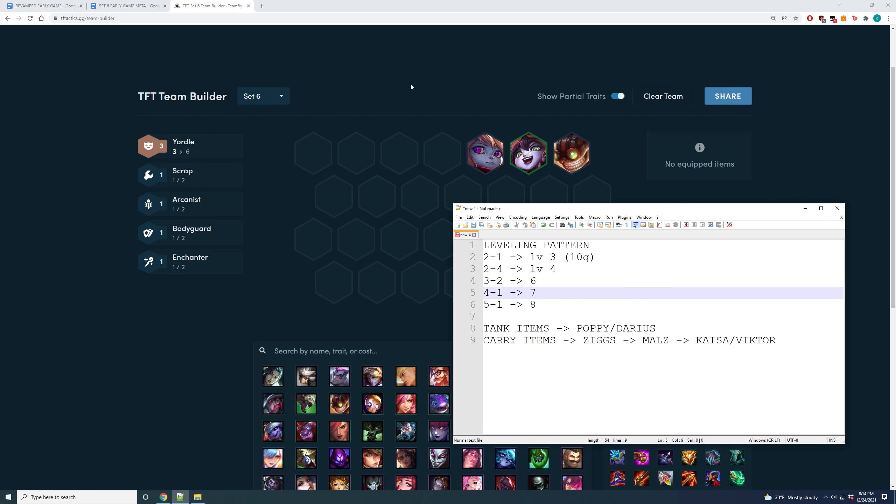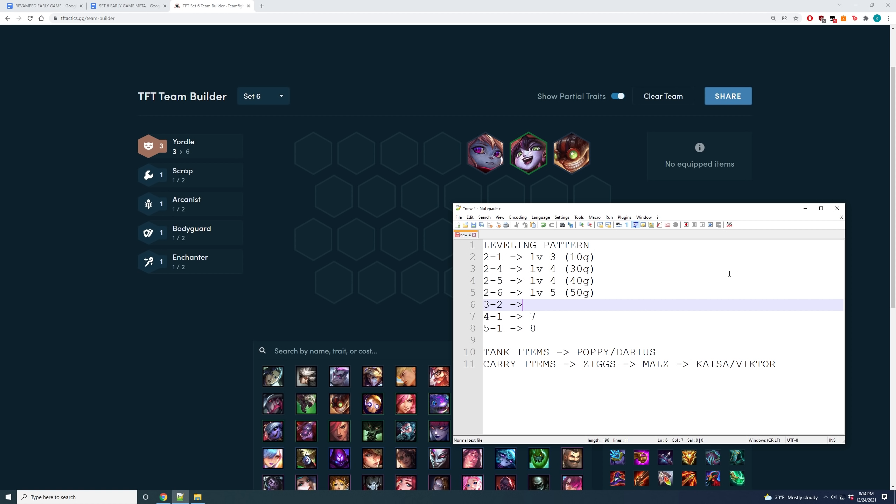The leveling pattern for the three Yordle opener: level 3 at 2-1 with 10 gold, level 4 at 2-4 with 30 gold, still level 4 at 2-5 with 40 gold, level 4 at 2-6 with 50 gold, level 6 at 3-2 with 40 gold, level 7 at 3-5 with 30-40 gold. Then you spike at 4-2 and roll down with 30 gold at level 8, because you played Yordles the entire game and loss-streaked until stage 3-2. At this point you roll down for your AP flex board and one copy of Kaisa, Viktor, or Akali to stabilize.